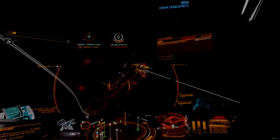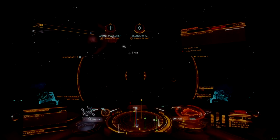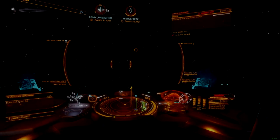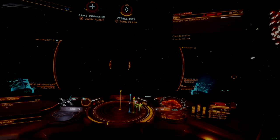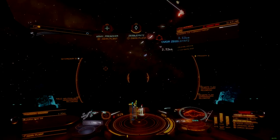The Viper is a great starting point for players interested in testing the waters of AX combat without committing too much time or engineering effort, though this ship is best used as part of a team strategy, or at least with other ships available to help draw fire.